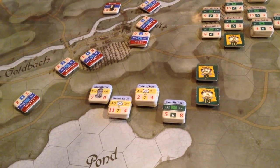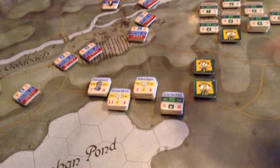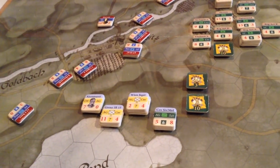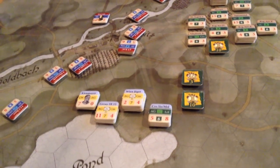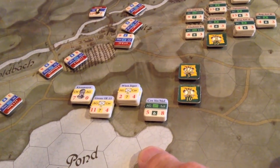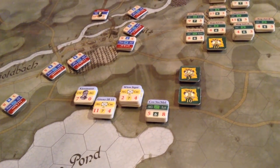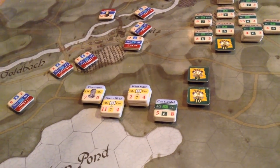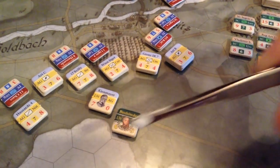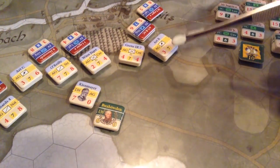It might be good to show a little bit of a before and after here. The left wing under Kynemeier has been activated and it's going to move, because the sequence of play seems to be fire or move. He's the first activation for the Russians and Austrians, and he will move. That's what we have after the advanced guard has moved.